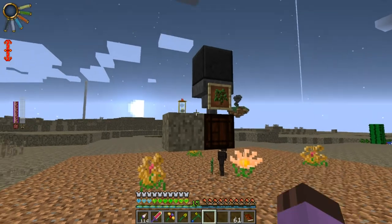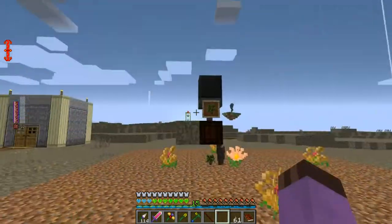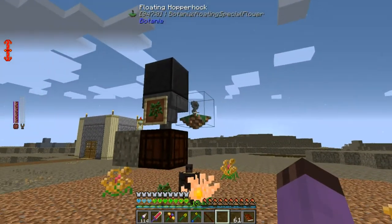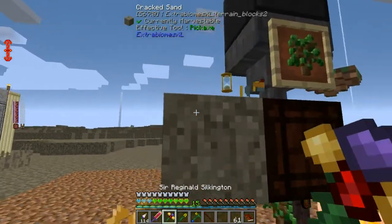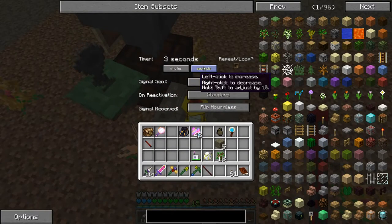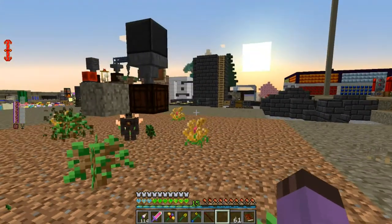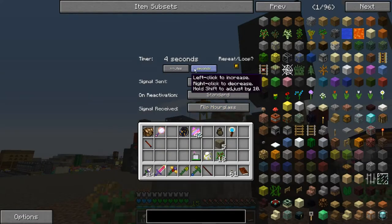There we go. Nope, three seconds is too fast. Four seconds? I need it on the Hopper Hock as well — in fact, the Hopper Hock is what I need it on, not the Hopper itself. Let's try three seconds again. I'd like it to place slightly more than that each time.